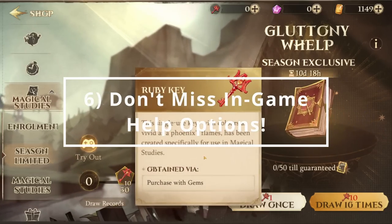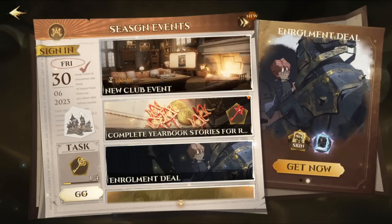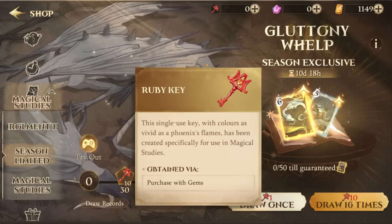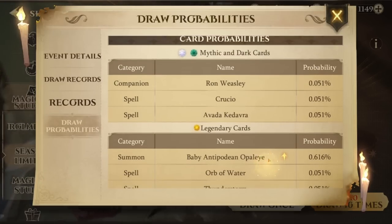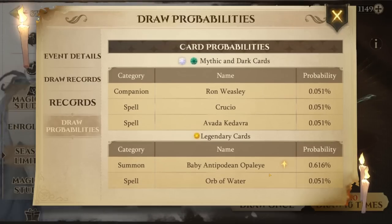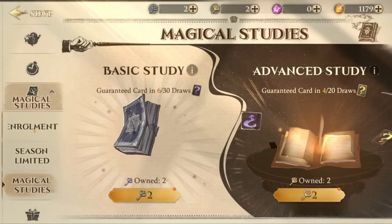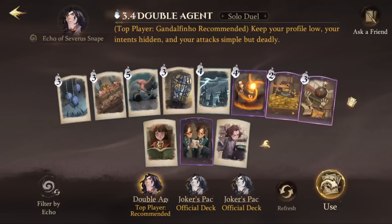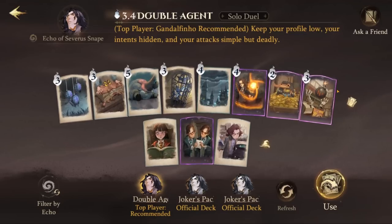For number six: don't miss out on the in-game help options. There are a lot of currencies and systems to get used to in this game, but the more I've played, I've really started to appreciate just how many little tooltips Niantic has included. The hard thing is, because there's so much, when you first start the game you really won't know what all you can click on. But try to click on every icon — look at the little eye icon — and a lot of times you'll be able to expand it and get a menu with a lot of valuable information. This is even more important if you spend real money, and even when using keys it will tell you exactly your odds of getting different types of cards. There's also a feature where you can view recommended card decks, so there are a lot of features within the game itself to help new players learn some of the deeper strategies.